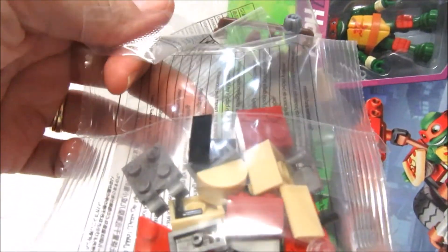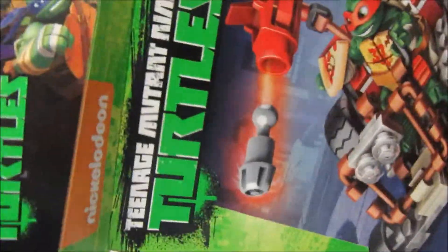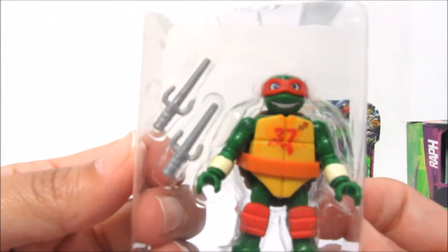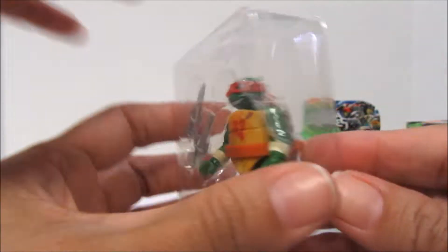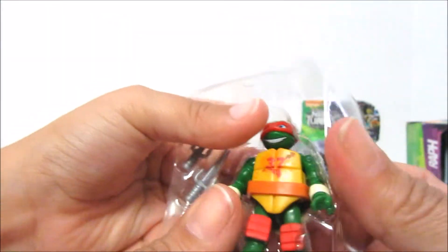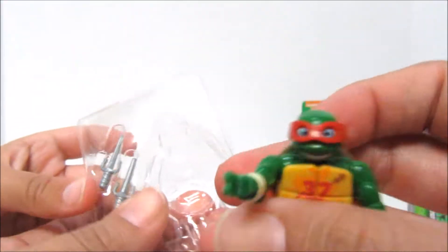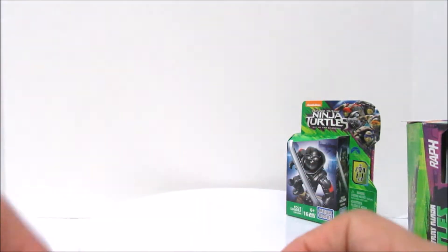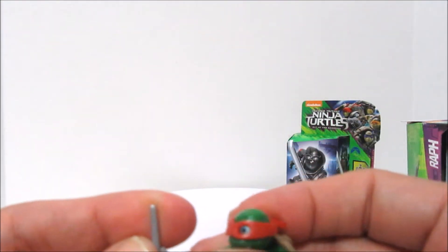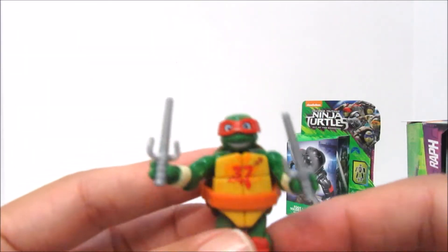We've got two little bags here so far. Bang, bang. Another bag. This looks like a major car piece here. That's it. And then in here — let me get you. Hold on. Now let's take him out of this box. Take a second. He's built! You have to put him together. There we go. His weapons are going flying! I got one. Here's two.